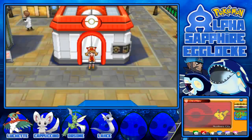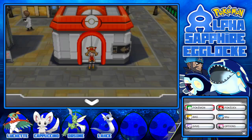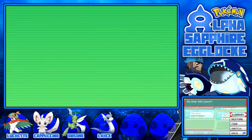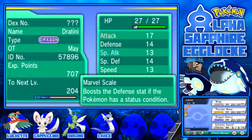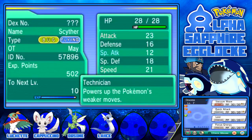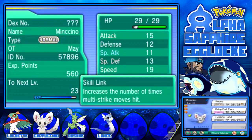Hey guys, it's me the DonFanatic, and welcome back to part 3 of my Pokemon Alpha Sapphire Egg Lock run. In the last episode we swapped in our tokens for some eggs. We hatched Lance the Dratini, Lucette the Horloocha, Awesome the Cypher, and Minchino the Minchino because I forgot to nickname it. That is our team for the time being.